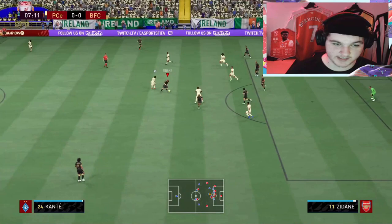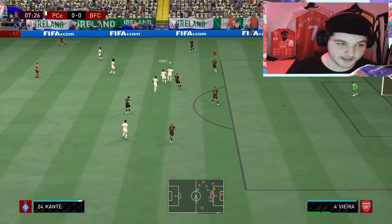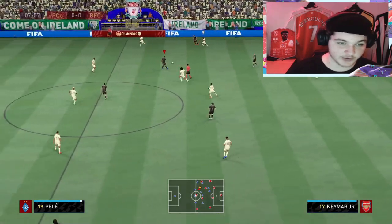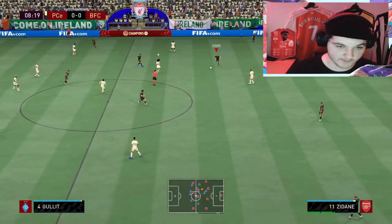Jockeying with him — that agility and balance feels a lot better than jockeying with a centre back with a lot less agility. The right-trigger left-trigger jockeying, trying to follow the ball, is going to be so effective with him.